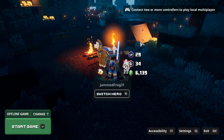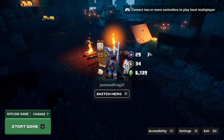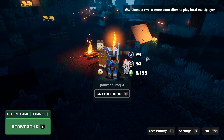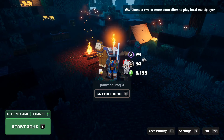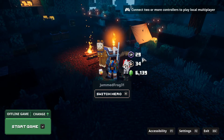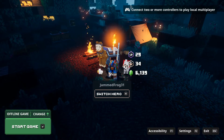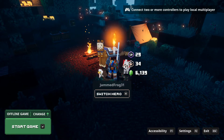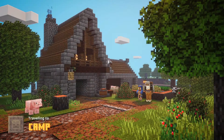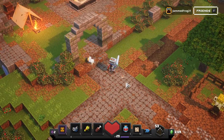Hello everybody and welcome back to Minecraft Dungeons. Today I'm going to be going through the Desert Temple, but before we start I want to look at my levels. I'm currently level 29, almost level 30, with a power of 34 which is pretty good, about 6,140 emeralds. I've got a whole team of pets — a llama, chicken, wolf, and bat. I have the same gear from last episode but I've done some stuff with the artifacts, so let's jump in.